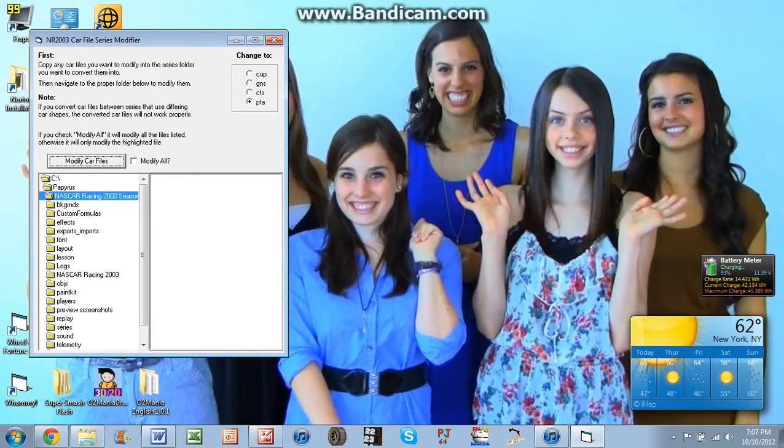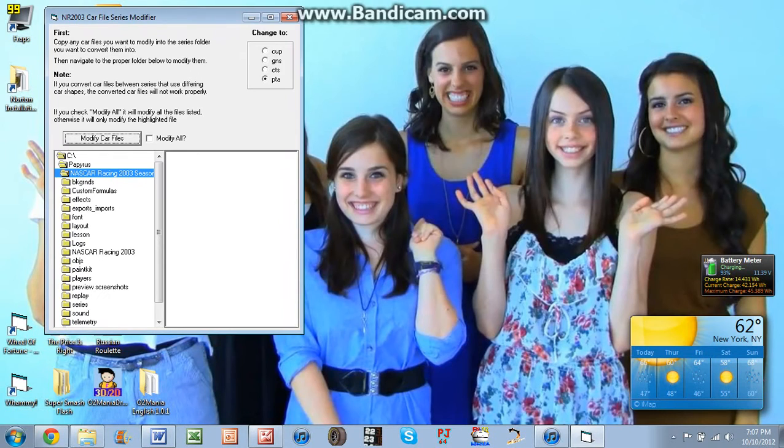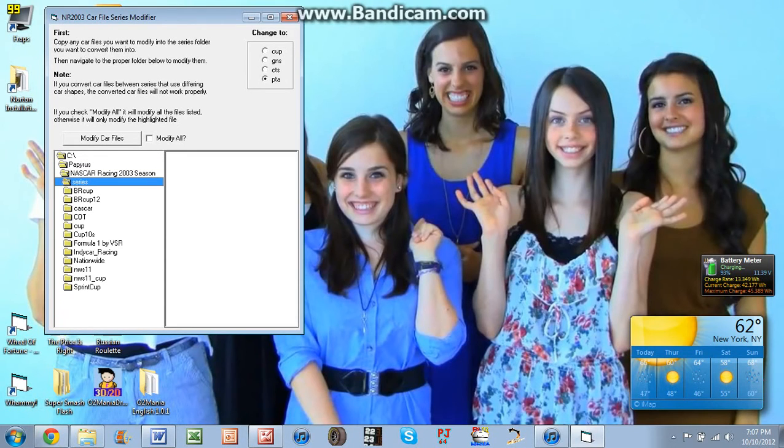Now this little pop-up will show. As you can see here, it says: copy any car files you want to modify into the series folder you want to convert them to, then navigate to the proper folder below to modify them. Since you're working with your Nationwide Series Mod, you go to Series, and for your regular Nationwide Series Mod, you click on Nationwide Series 11 — that's NWS 11 — double-click on that, then click on Cars.